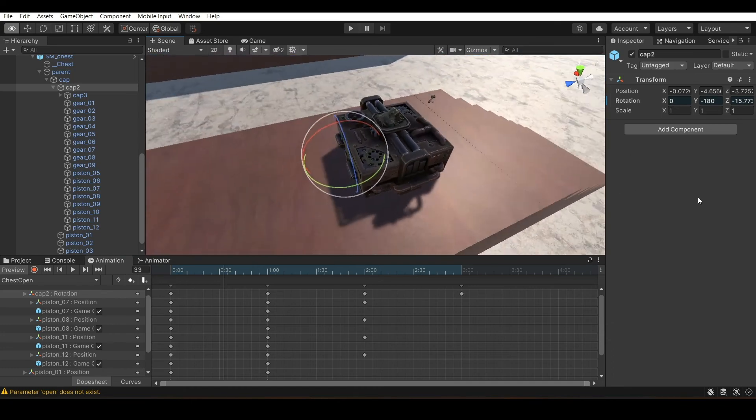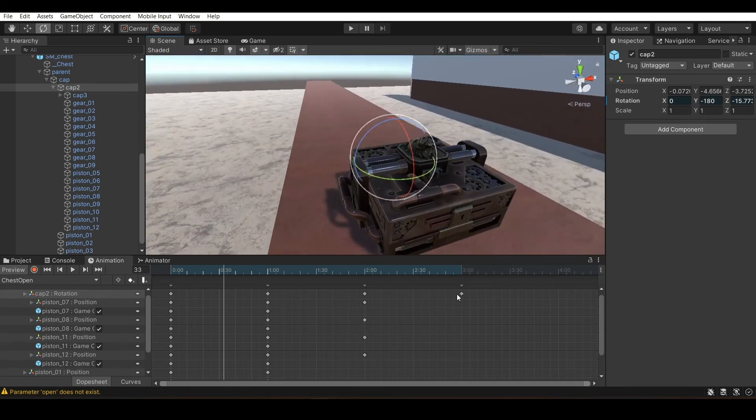We're not making a close animation right now, but if you want to make one, you can flip all the keyframes backwards. Then you just add all of those into the animator. If you have any problems, write them down in the comments. This animation is done, and now we head on to the Animator.